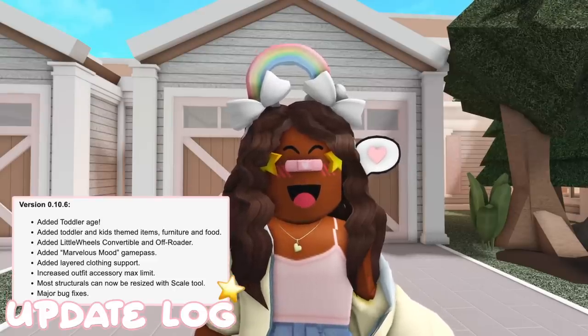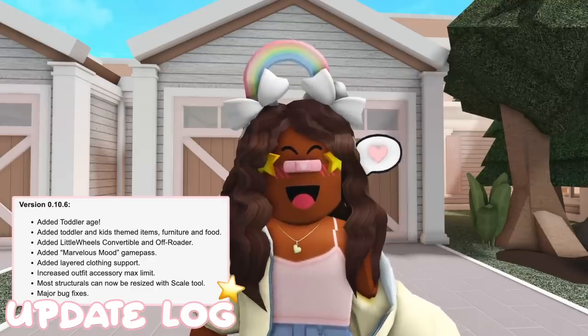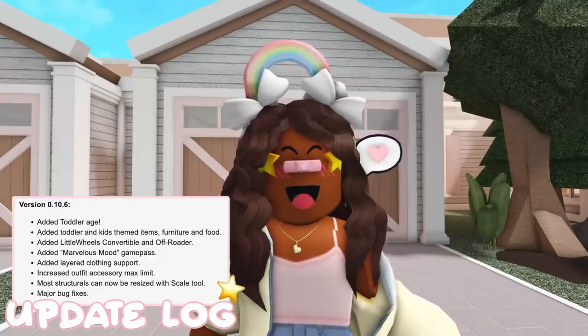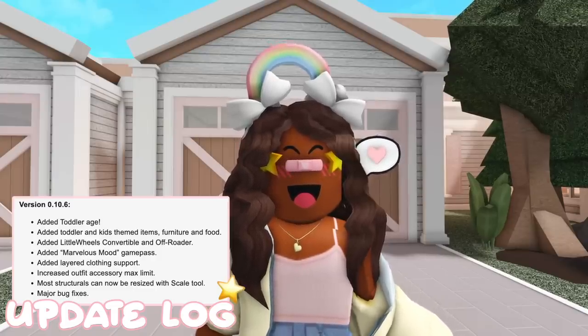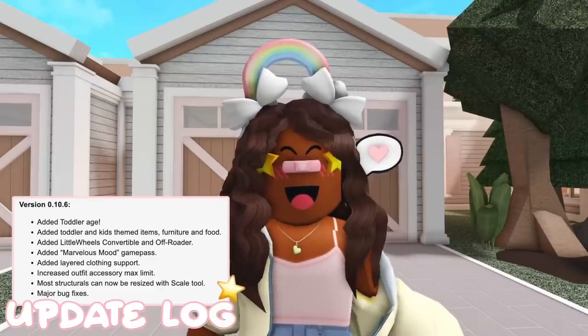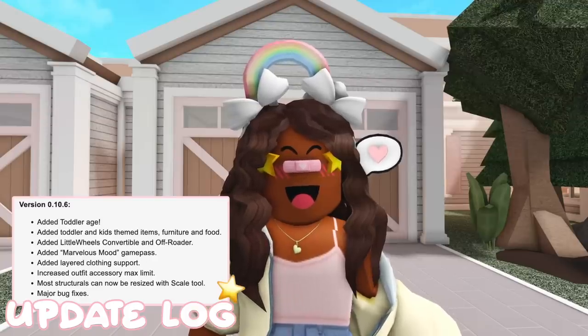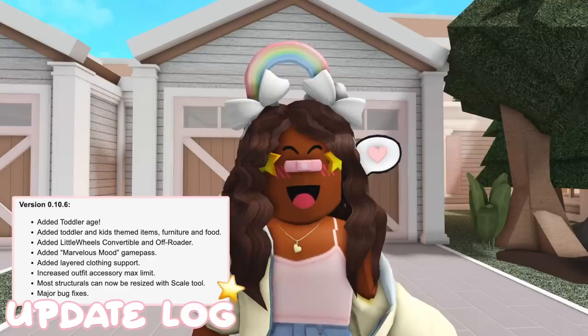The first thing that was added are toddlers. And if you've been watching me for a while, you know I have been rooting for toddlers for the longest and they're finally here. Next we have added toddler and kids themed items, furniture, and food. Then we have the Little Will's convertible and off-roader, a new game pass called Marvelous Mood, added layered clothing support, increased outfit accessory max limit, most structurals can be resized with the scale tool, and last but not least, major bug fixes.